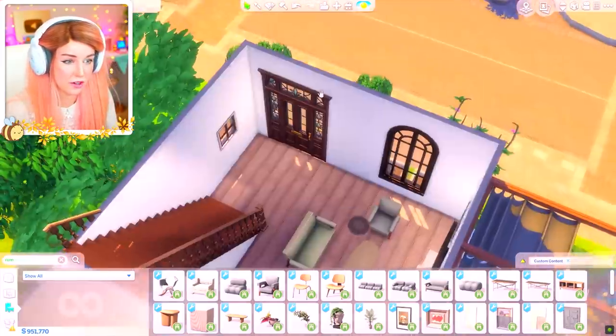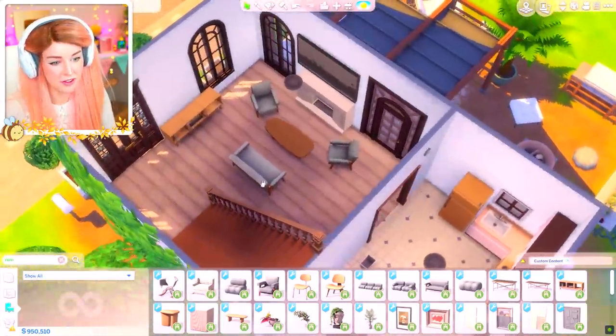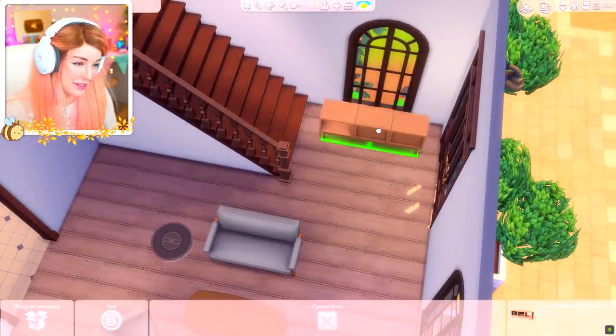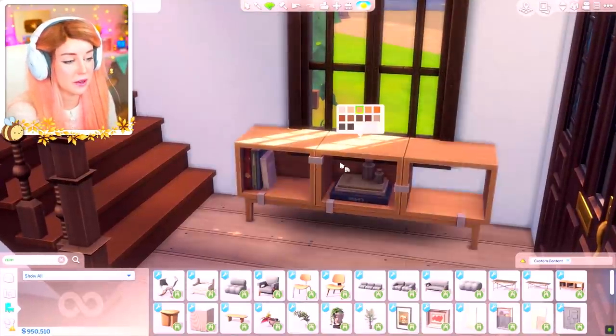I'm trying my hardest not to do that. Also the fact that this room gets no light is a big issue so I'm going to add a window here. I'm thinking living room area entry. I like a console to define the entryway. So there's some pretty clutter in Sim language.